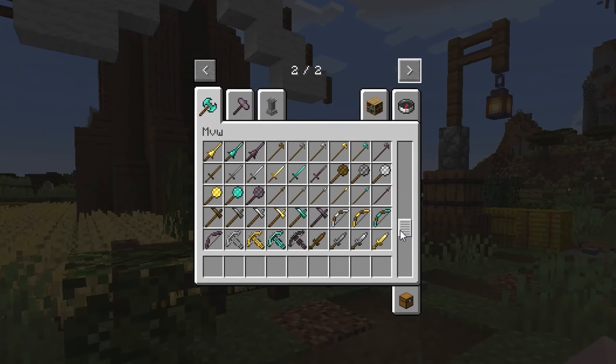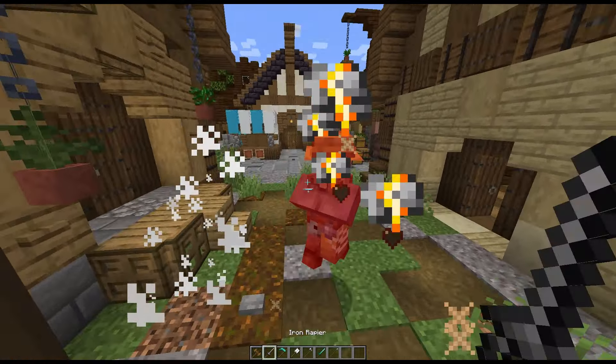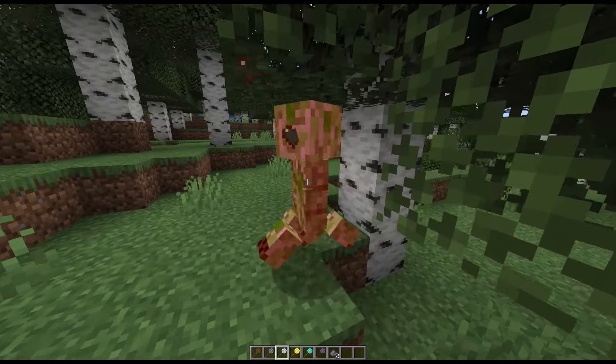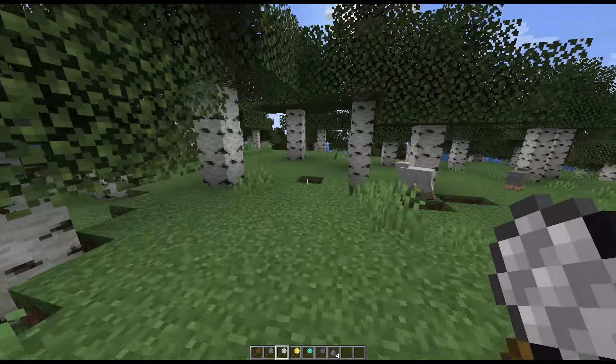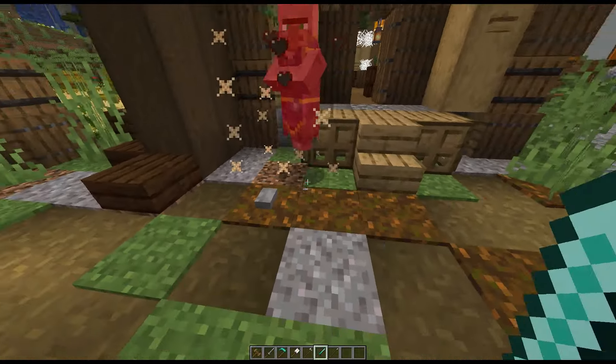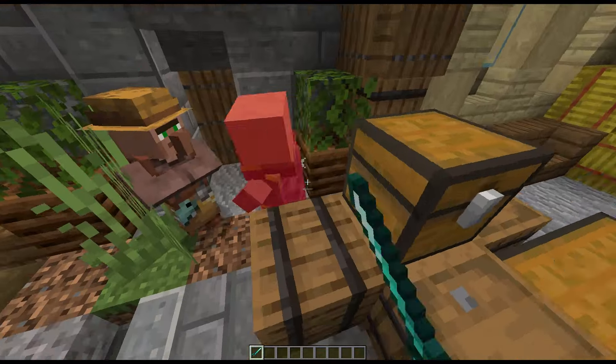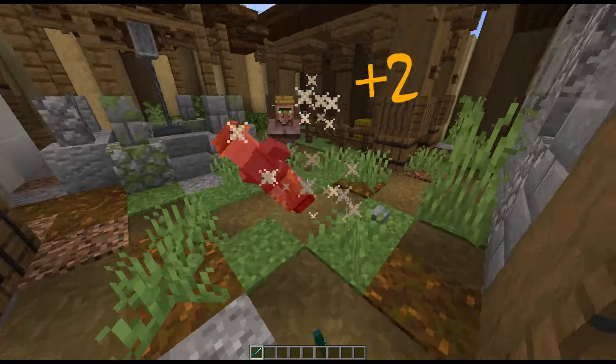This mod adds a whole host of new weapons. They are all vanilla friendly but have certain specialized effects. Some are beneficial, like the mace having a chance to critical hit enemies without jumping, while others are hindering, like how some weapons need two hands to use. These different effects balance out the mod quite well and make it a nice vanilla plus addition to Minecraft.